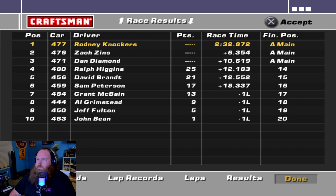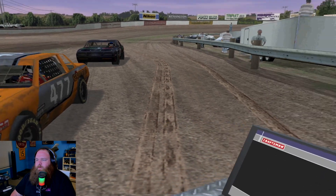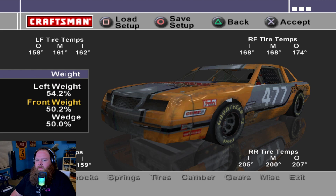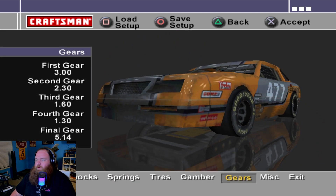Alright, so we made it to the A-main after an eventful heat race that did not go our way. I'm gonna make one more setup adjustment — going lifty-loosey, righty-tighty, so up on the wedge a few clicks. I haven't changed anything other than what I told you before: took some out of the right rear spring and changed fourth gear up to a 130.